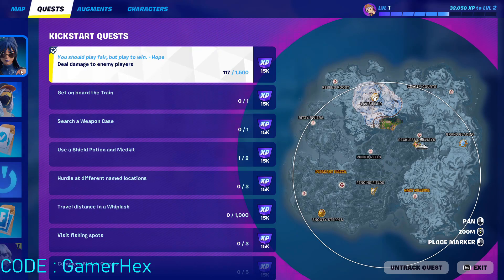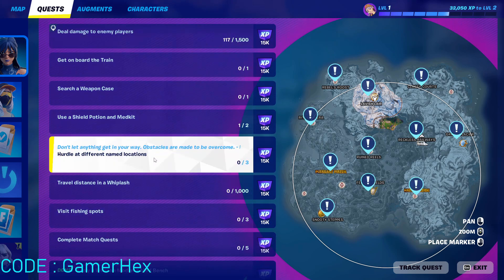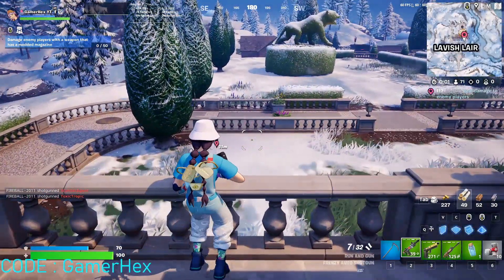Hello everyone and welcome back to Fortnite events. As you can see, these are the Kickstart quests, and one of these quests is to hurdle at different named locations. In order to do this, simply go to any named location like this.